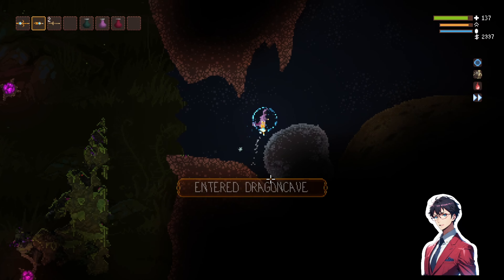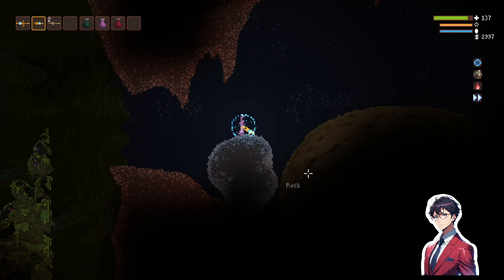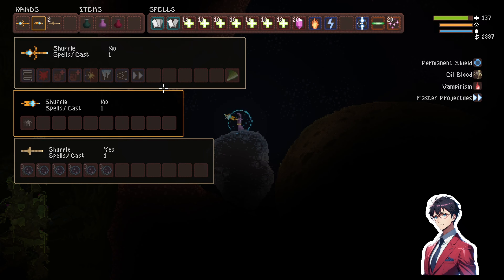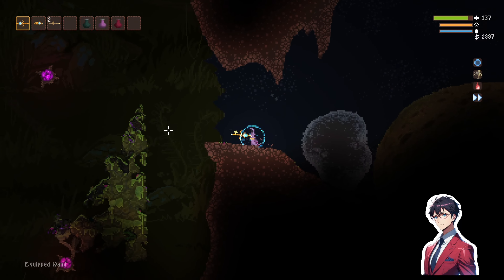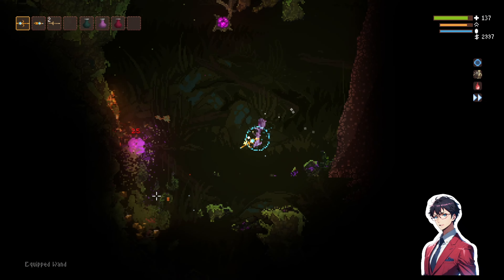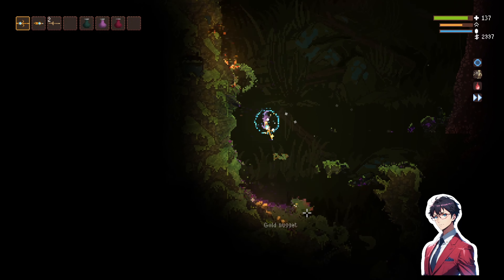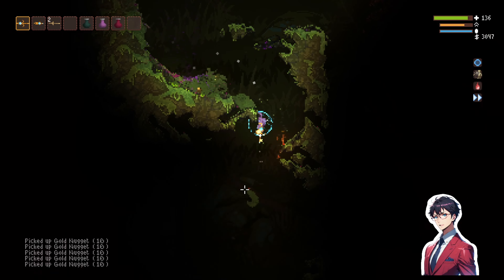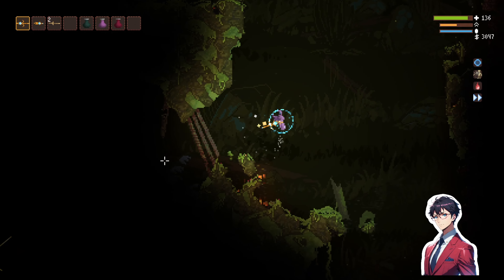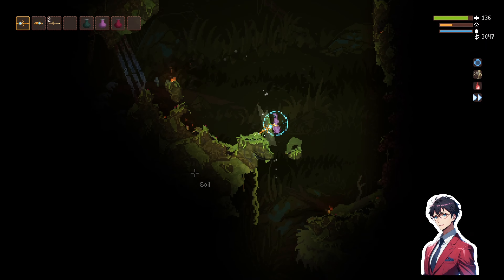Boulder didn't spawn in its normal place. I don't think we can take on the dragon with this wand — the damage I put out is not enough. It hits hard, but not hard enough. That's poison, don't want to step in that. And that's steel.